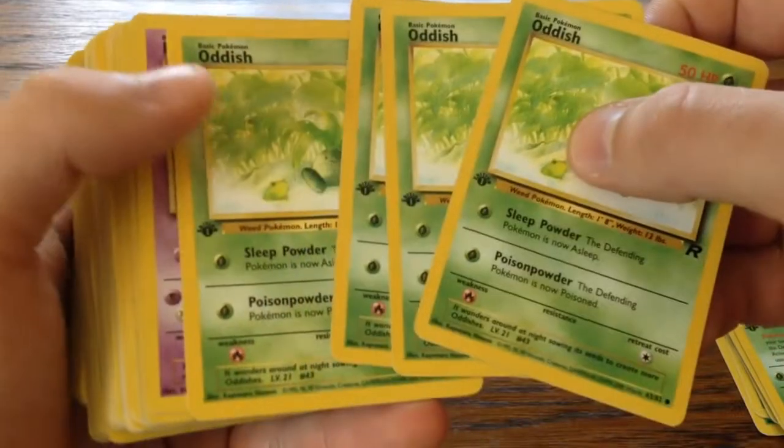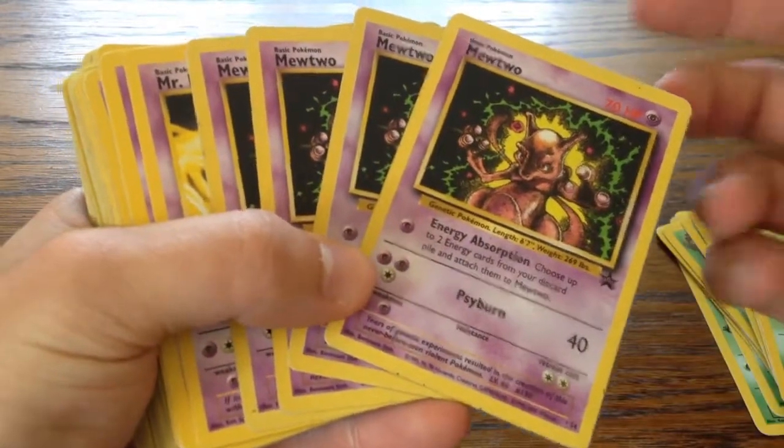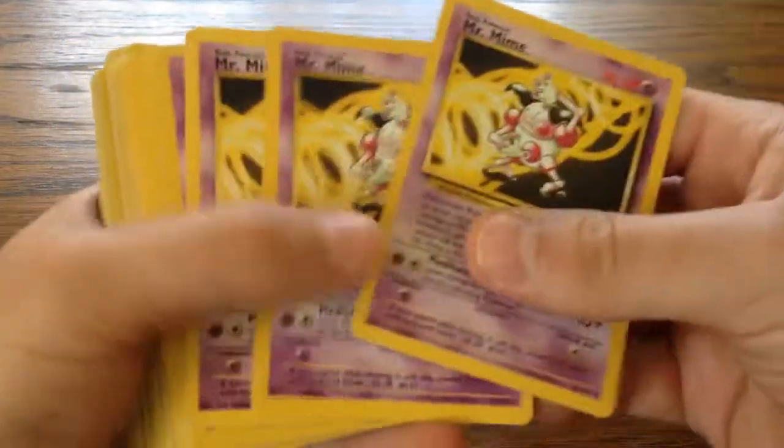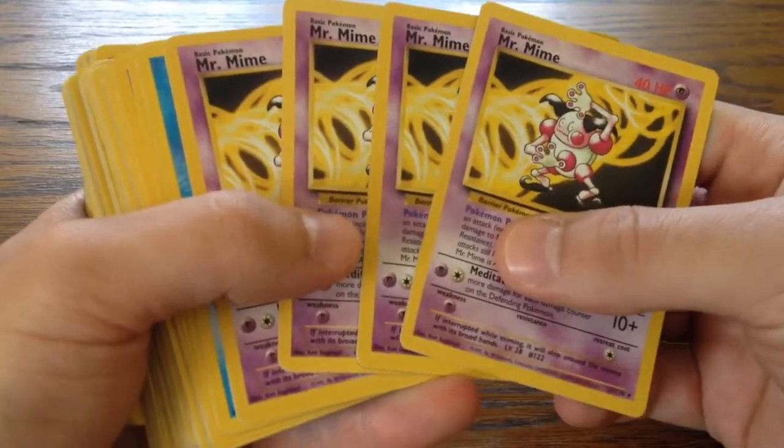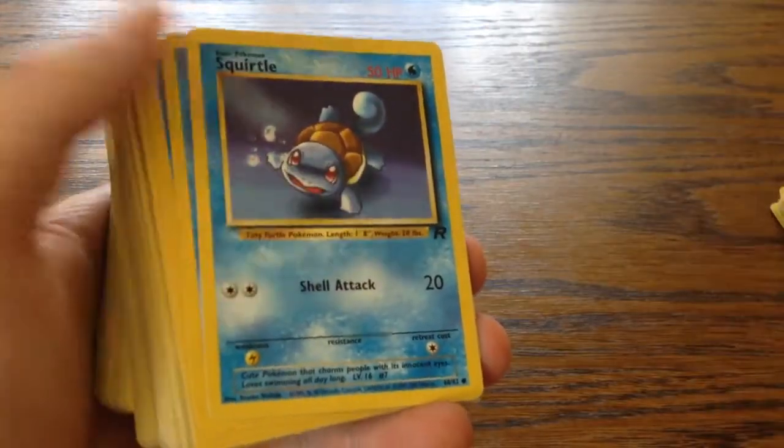I got four first edition Adish, and a few Wizard of the Coast Black Star Promo Mew2s - I got a play set of them. Also I have a play set of Mr. Mimes. Those are all old school cards.